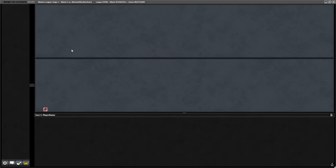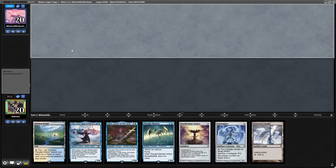Going into sideboarding, I just take out two Mishra's Baubles for two Metallic Rebukes. There is a good argument to bring in the fourth Chalice of the Void, but I was just thinking about Karn — maybe it's loose.